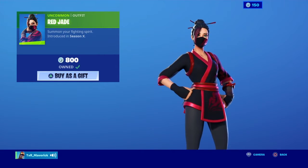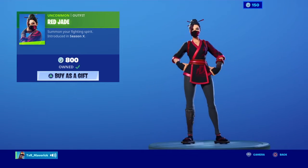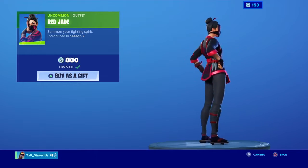In the features section we do have Red Jade. Summon your fighting spirit. It's a good skin for 800 V-Bucks.